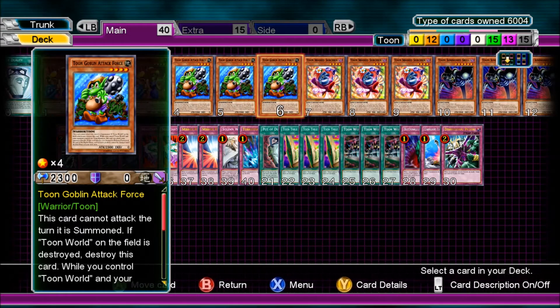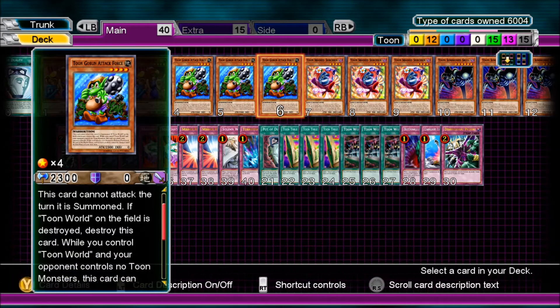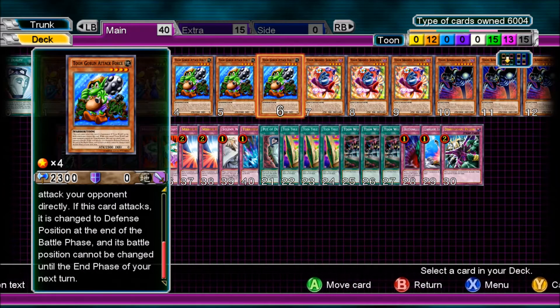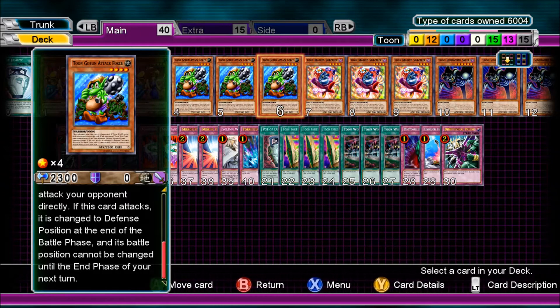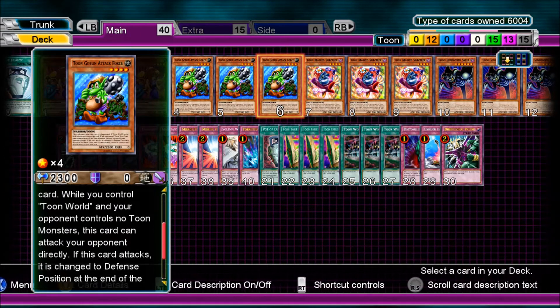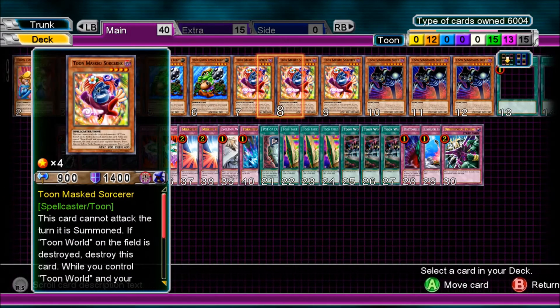3 Toon Goblin Attack Force, 2300 attack. Of course the card cannot attack the turn it's summoned, and has the Toon World destruction effect as well. It can attack directly and basically has the same effect as normal Goblin Attack Force — switches to defense position and cannot be changed until the end of your next turn.